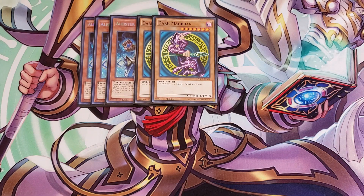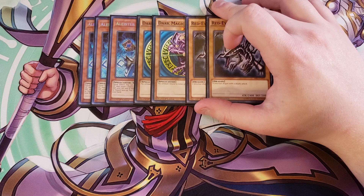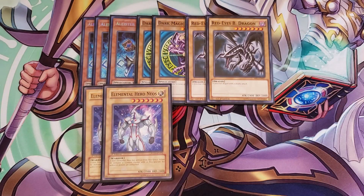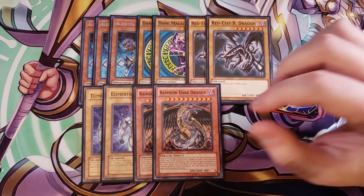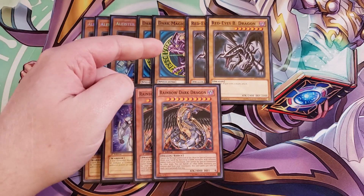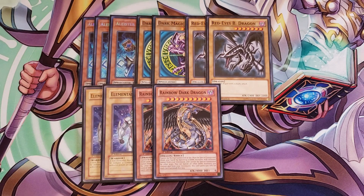We're playing two copies of Red-Eyes Black Dragon — these are so you can go into your copy of Red-Eyes Dark Dragoon. If you draw into them, you can still fusion summon into Red-Eyes Dark Dragoon. We then play two copies of Elemental Hero Neos and two copies of Rainbow Dark Dragon so you can go into Rainbow Neos. Rainbow Dark Dragon can also be used with a Dark Magician and Polymerization to make Dragoon since it's a dark dragon monster.